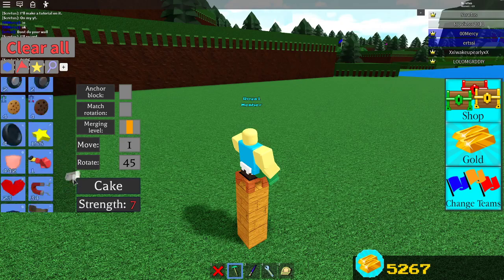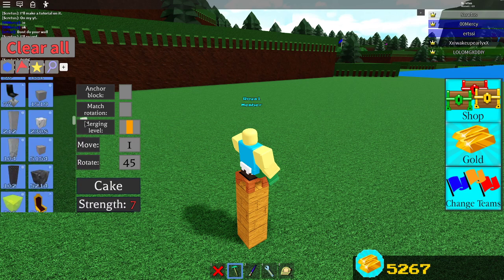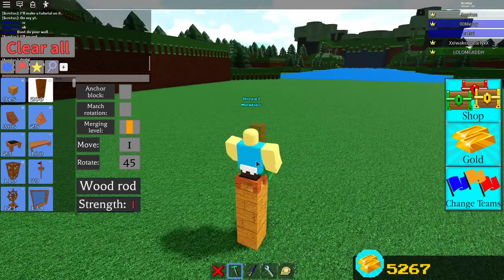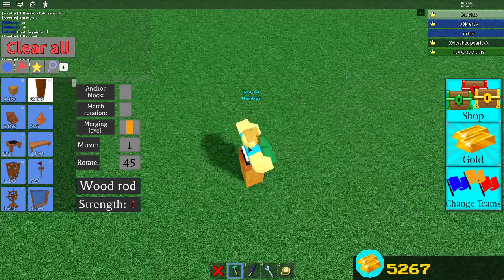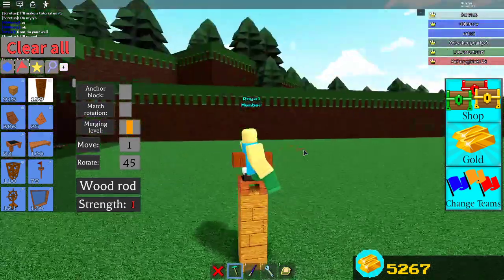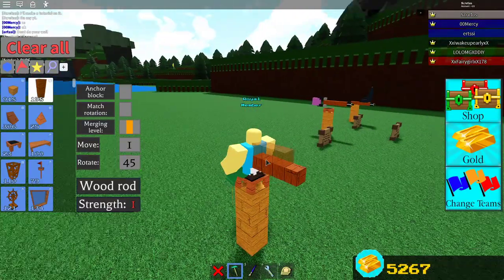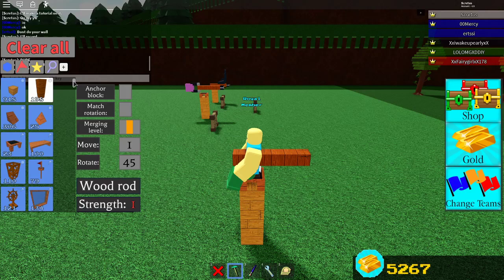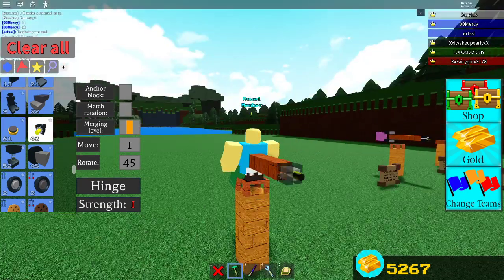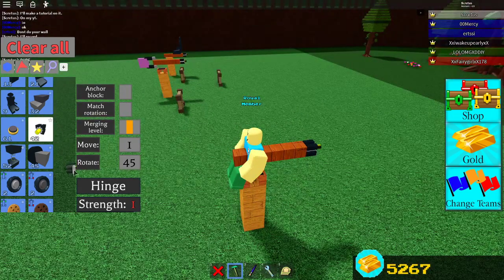Make sure anchor block is off for this, because that is a very bad boy. Then you place a cake in your belly, then you grab a wooden pole — any pole — you rotate it like this, like that. And then you place an extra pole right behind that pole, and then you place a hinge right here. That's the first part of the glitch completed.